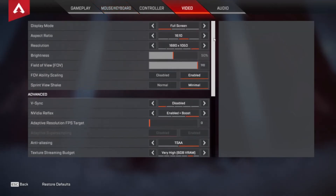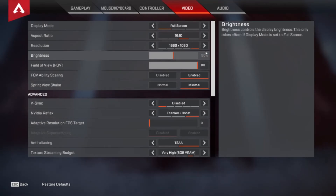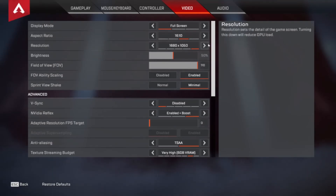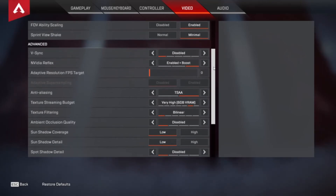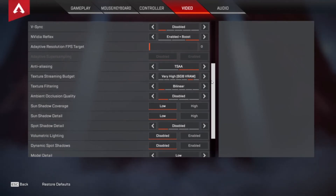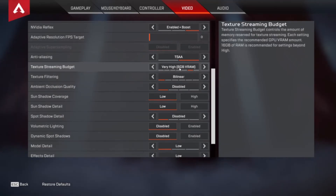For video, I used to run it in 19x20. I changed it to 16x10 because I get a little more frames out of it — not because I want to be like Fade or any of those guys that run stretch res, it's just because the frames are a little bit better. 110 FOV. I have an NVIDIA card, so I run enable boost, which is supposed to help with latency a little bit, though it's pretty negligible. And I run textures at 6 — I've heard people say running at 8 helps with lag, but I haven't noticed much difference and my graphics card handles it better at 6.